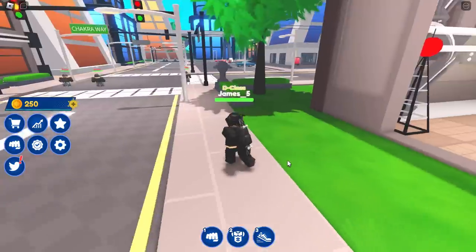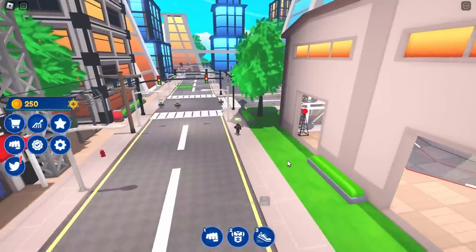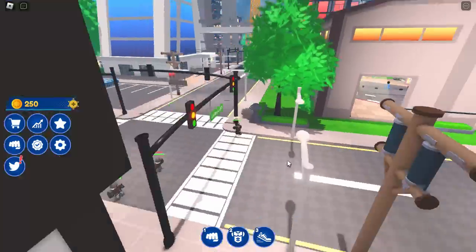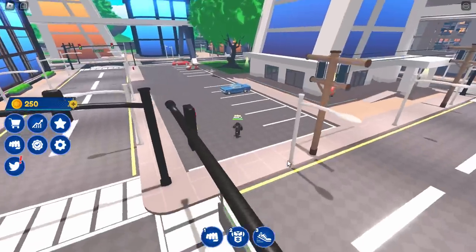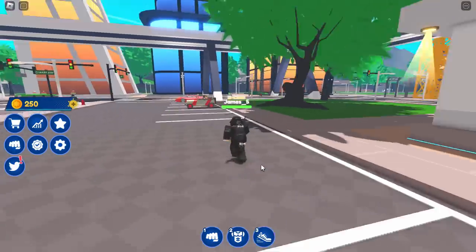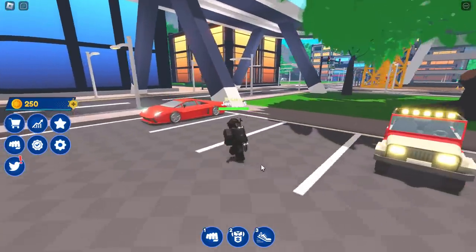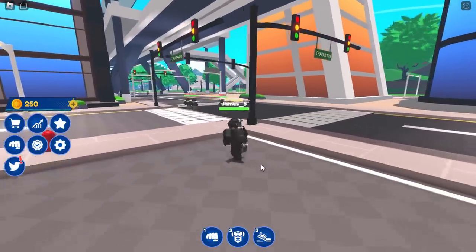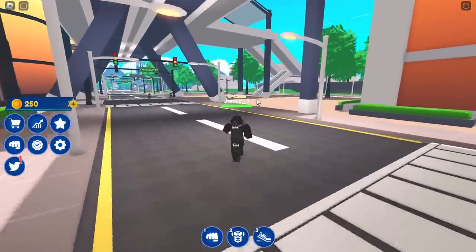Now we need to find a giant bridge. To get there we basically have to get out of the city, so I'd assume we need to go in this direction. I don't know if we can drive the cars — let's try. No, we can't. Well, this is going to take a long time. I might have to speed this footage up. I think it's this direction — we're looking for a giant bridge.